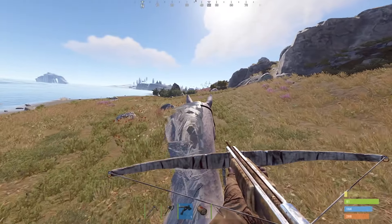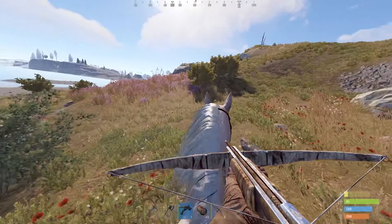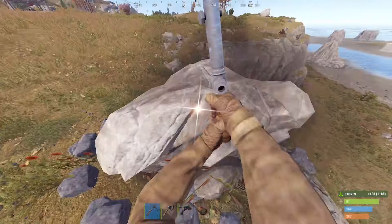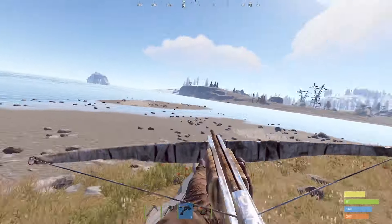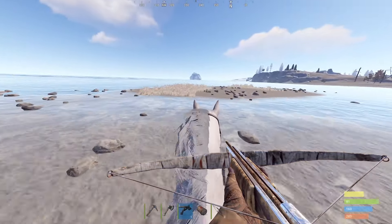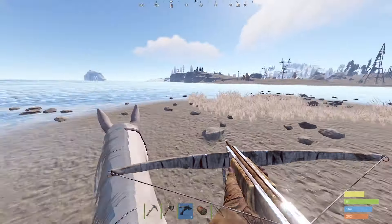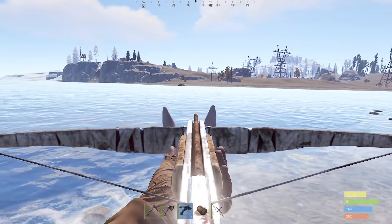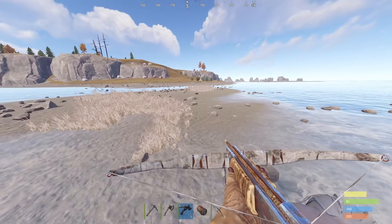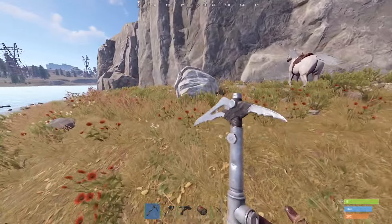Oh okay. You know what, we can get a bit of stone over here. We could live on this little island - this is a big island. Oh, tongue boat. I think that is... is that a spawn? No, surely not. There's some hella nodes over there. Hey, we could live on this little island. I like this little island.